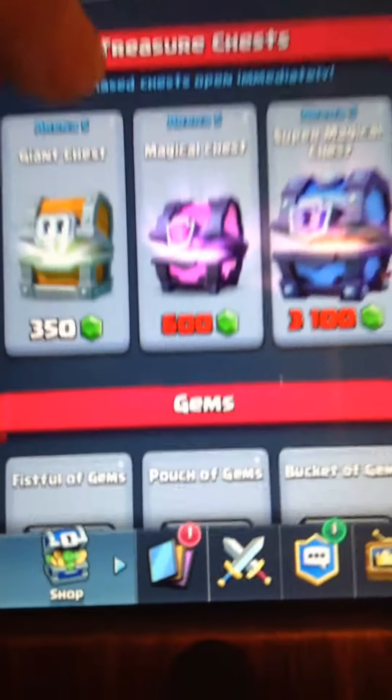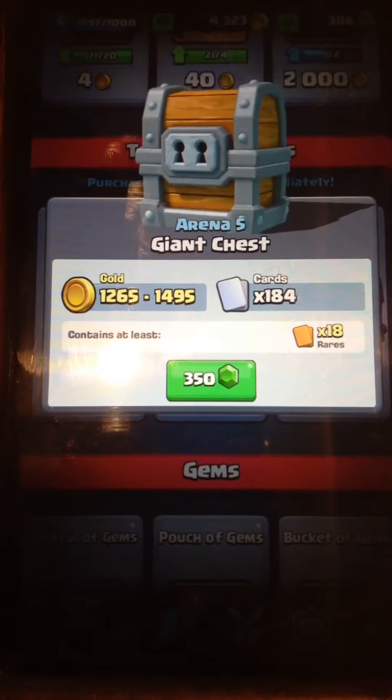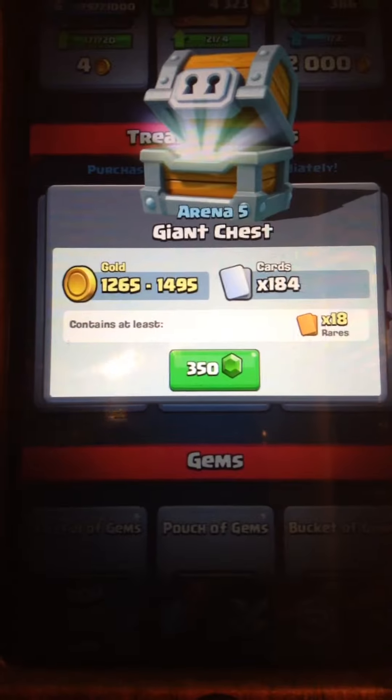Now we're going to go back into the final chest, the giant chest again. I think I like the giant chest so far because you get so much — 1265 to 1495 gold. Let's go and open one more of these. Let's get lucky, let's get another wizard — not another zap please!